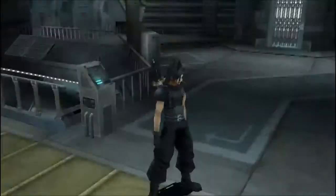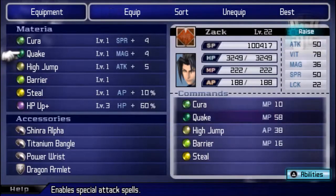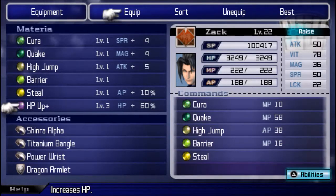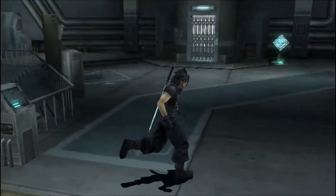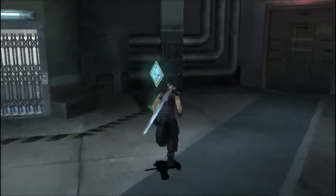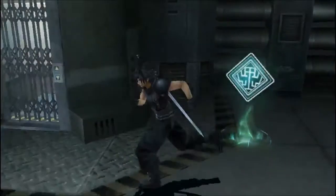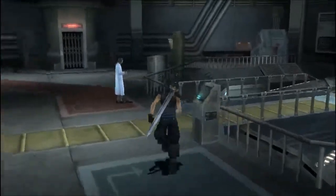Alright, real quick I'm going to show off what I have equipped since I changed my equipment a little bit. I have Cura, Quake, High Jump, Barrier, and Steel, and I still have HP Plus. That's my equipment right now, and I'm going to save really quick.